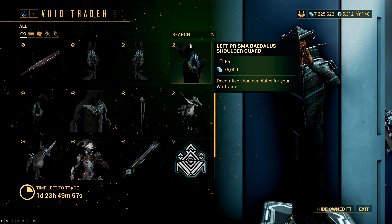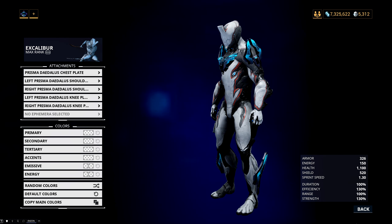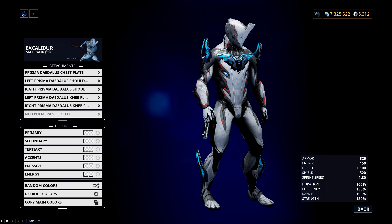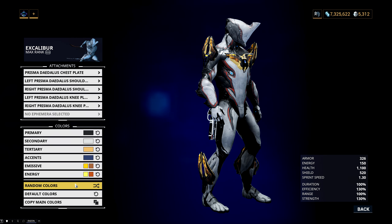Then we have a full set of the Prisma Diadolus armor — both the knee plates, the shoulder plates, as well as the chest plate. This is just a very good looking set of armor that's been in the game for a very long time. It's a Prisma set of armor so you have the Prisma energy flowing through it. None of the pieces are over the top — most of them will fit onto most frames. Even the chest plate, which is usually the problem because it sticks out — this one is pretty flat, so it fits most Warframes and it doesn't look weird.